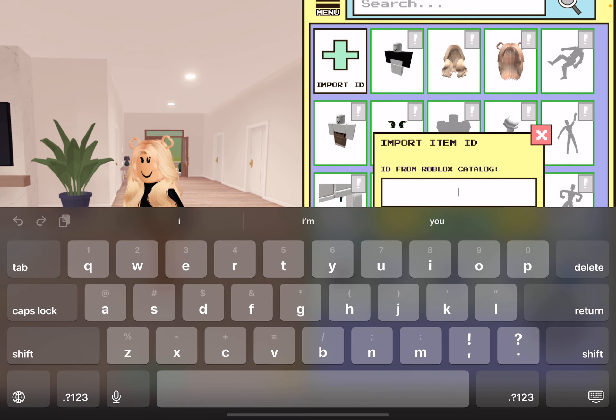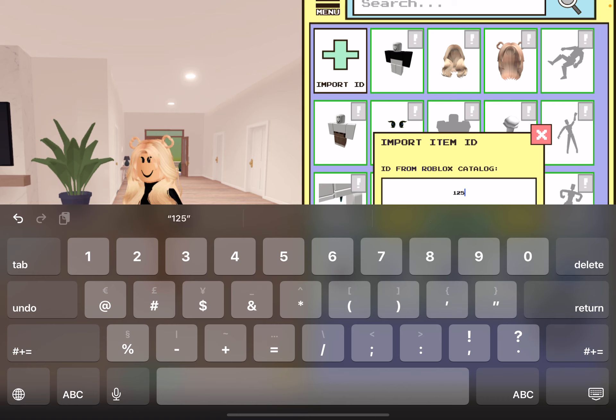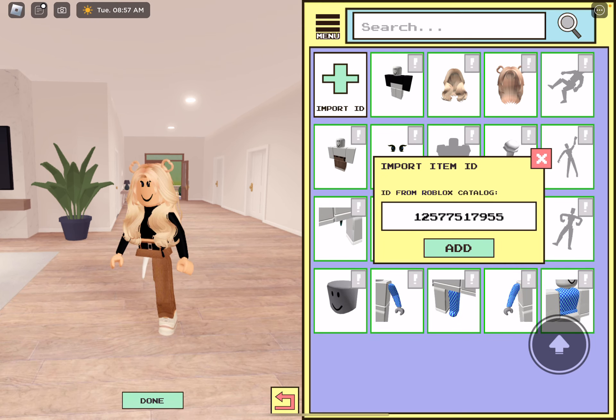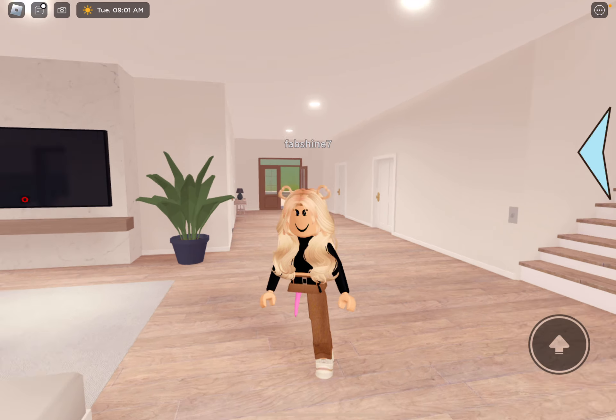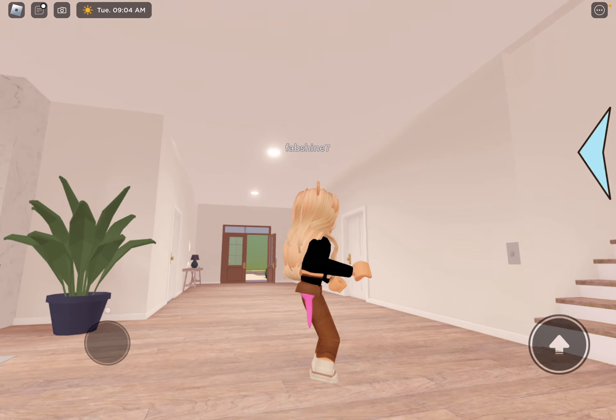Now we're going to do the next one. The code is 1257719 55. And then it's this pink one — I kind of think this one's cute. This is super cute, this pink little cord block.